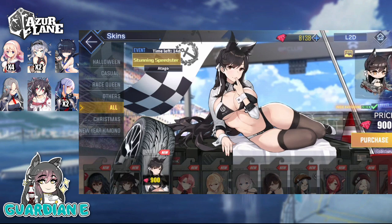Otago's Stunning Speedster — this one's a no-brainer. I've been waiting forever for this skin since the design has been around since global launch. First off, it's Otago — what's not to love? The tiny two-piece with the thigh-high stockings is an absolute killer, and she knows it. I'm going to be buying this one and we'll go over it in more detail a little bit later, after I've purchased it and set her as secretary.